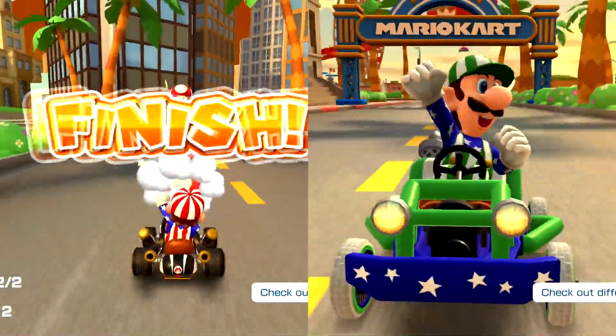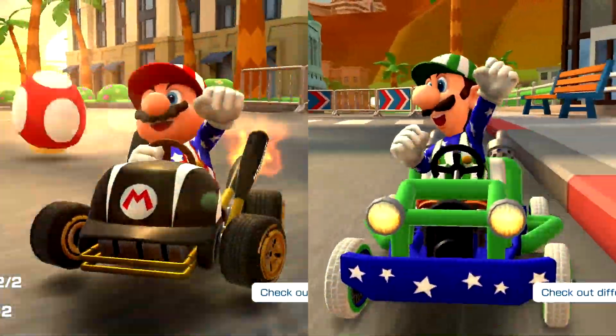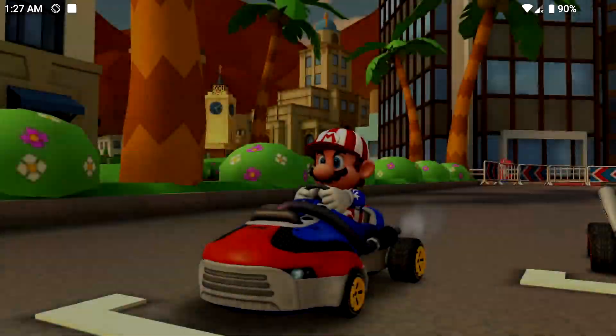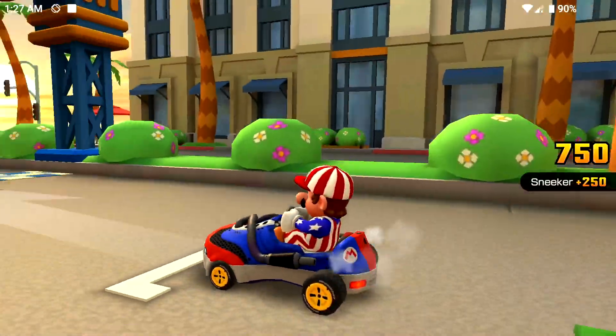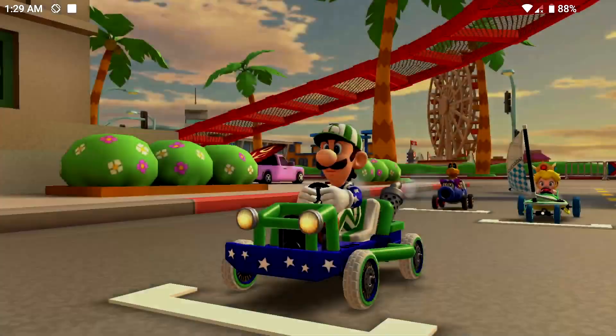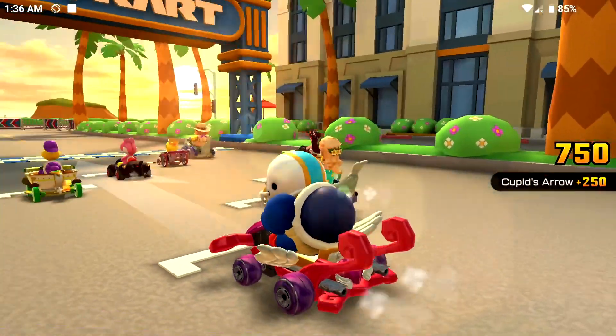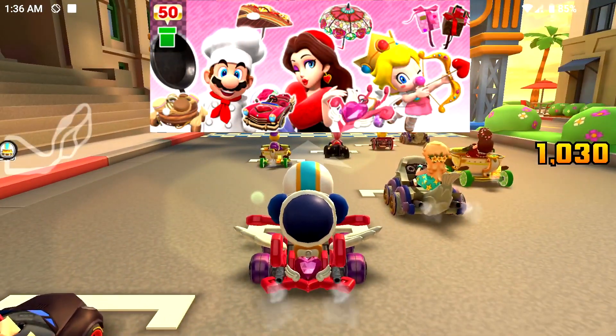There are no new gliders added to this tour, but there are 5 new carts. We got the Wild Slugger, which is a rank-cut reward if you place high enough. The Sneaker from Mario Kart 8 has been added, and will be part of the Spotlight in the Week 2 pipe alongside the Green Lightning cart. There's also Cupid's Arrow, which is a new cart that'll be part of an upcoming special 50 pipe.